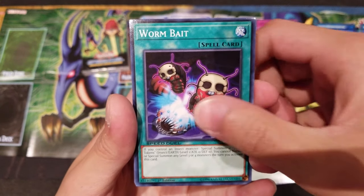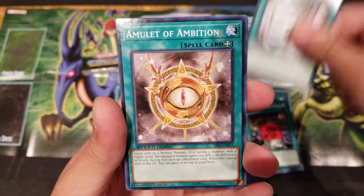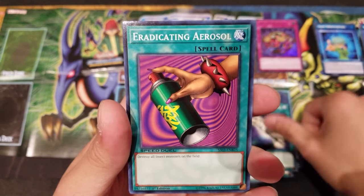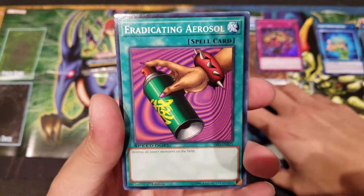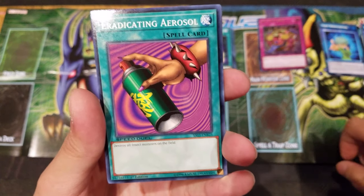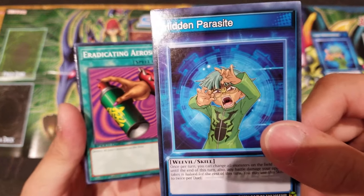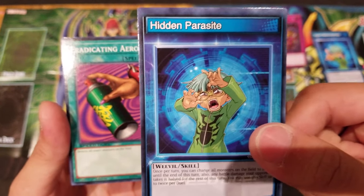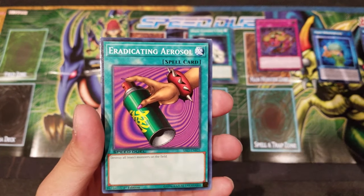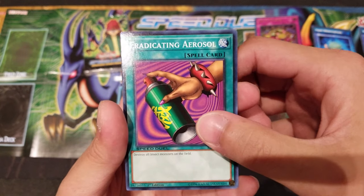Insect Neglect, Worm Bait, Enchanting Fitting Room, Dark Factory of Mass Production, Amulet of Ambition, White Elephant's Gift — already a reprint. We got Eradicating Aerosol, which basically destroys all Insect monsters on the field. This works very well with Weevil's skill card Hidden Parasite — you change all your opponent's monsters into Insects, then activate the spell and just blow up their field. Really really good.